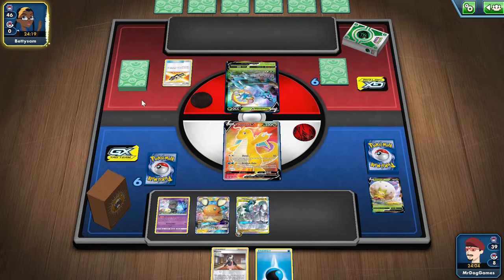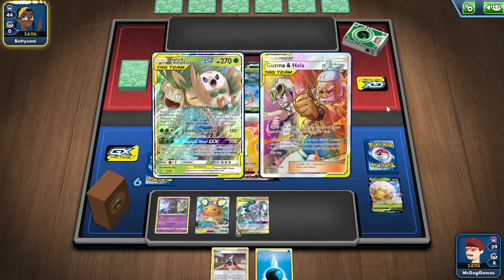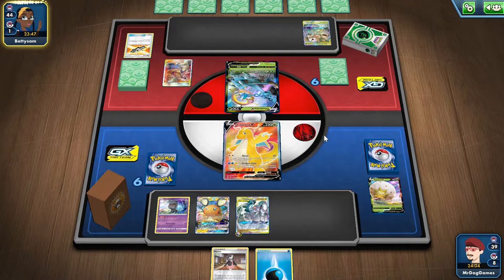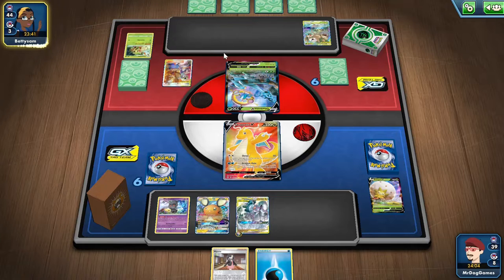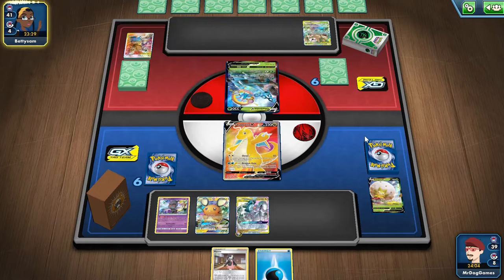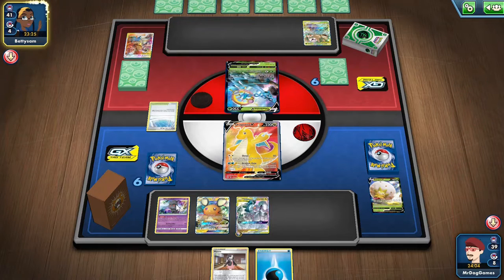I wonder if this is the version with Rillaboom, Rowlet, and Alolan Exeggutor. It'd be good if they do because we can knock out a Rowlet and Alolan Exeggutor with Dragonite. Looks like it is — nice. So maybe they want to power up a Grookey into a Rillaboom, the one that accelerates energy onto Pokemon. Oh, they're playing Path to the Peak. I can just get rid of the Path to the Peak with this.